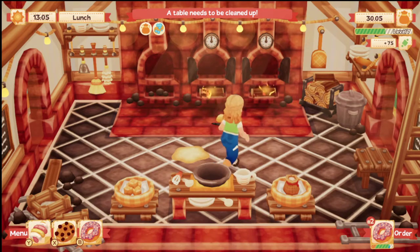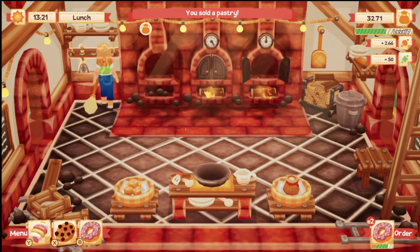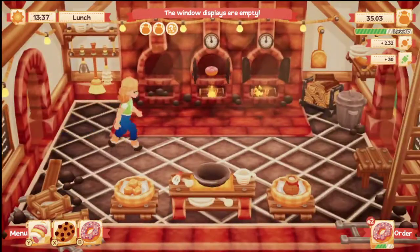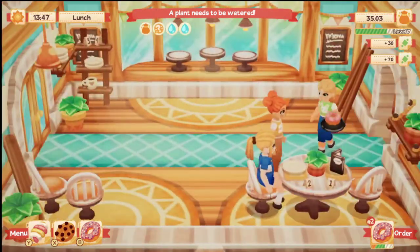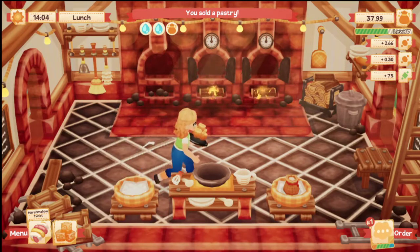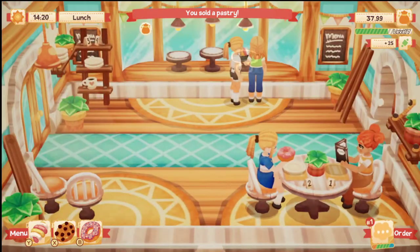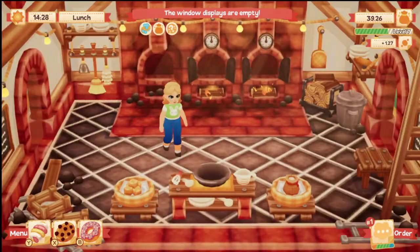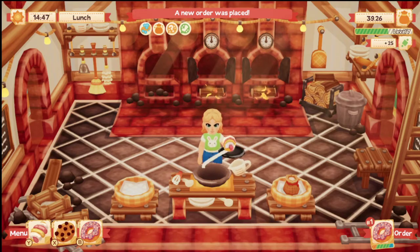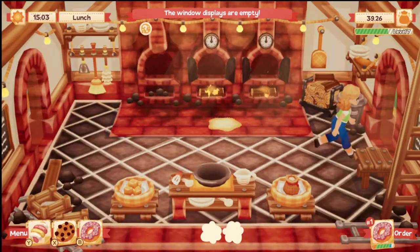I don't think we're doing that bad — I just think it takes a lot to make money. At some point in the game you can unlock an assistant. All three display cases are empty, and once you hit lunch rush it's hard to add more to the display case. We could just do a marshmallow treat because those are easy. We probably need to water our plants too.